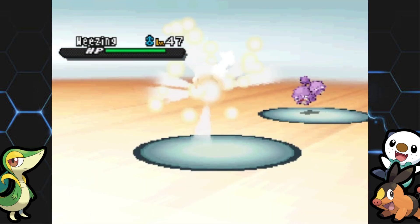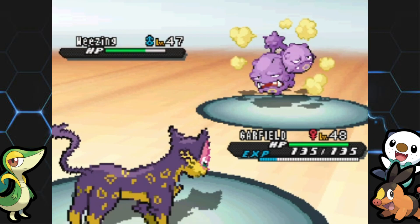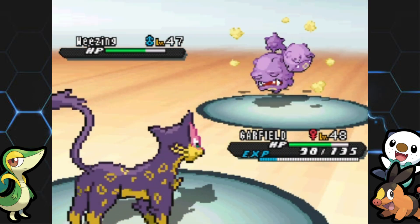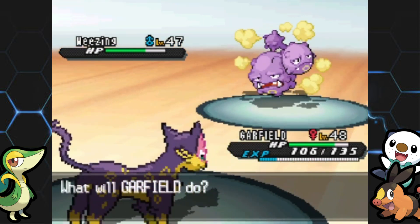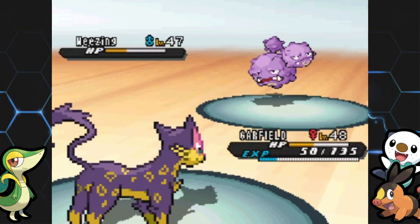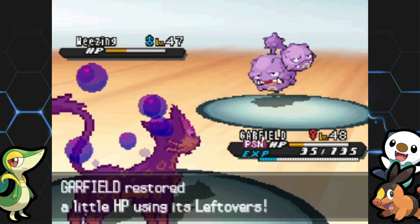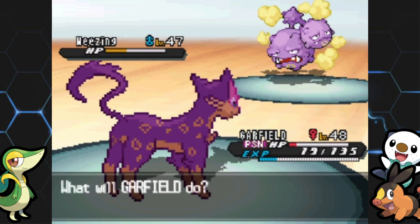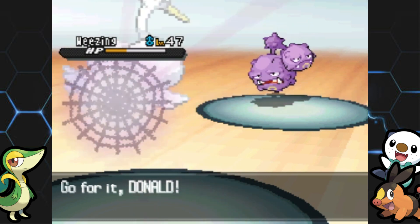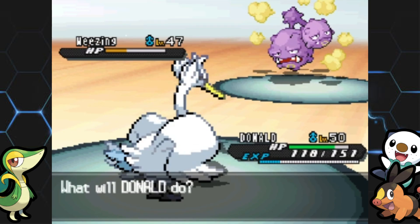A Weezing is coming up in the next battle. I'll put Liepard back to the front. This guy's right by the entrance. You're the last wall of defense before I turn off all those switches, so you better have something good. I'll Night Slash the Weezing — I can never remember if it's Weezing or Muk that has better physical defense. It used Sludge Bomb, poisoned me. I'll switch out and play it safe — I can't have Liepard die.